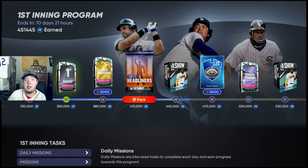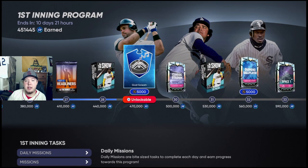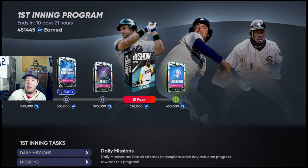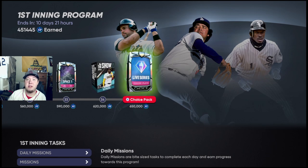Conquest as well. But after that you're kind of stuck just by playing the game. As you guys can see, I'm at 451,000 XP. I'm still trying to get to 650,000. Even if it's crappy, it's still a live series diamond player, and that's at least probably 20,000 stubs. But there's also a chance you can get a Mike Shot of Mookie Betts — something crazy like that.